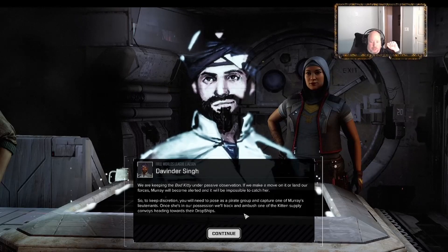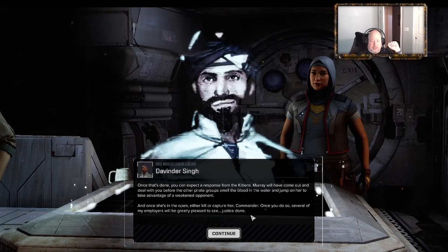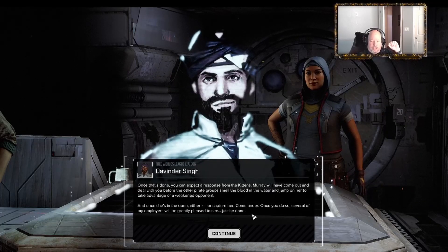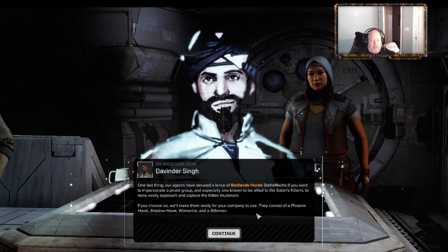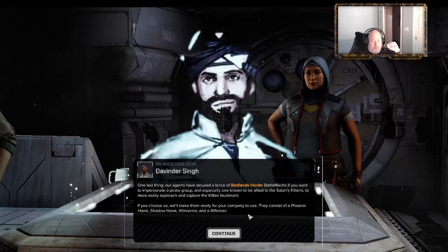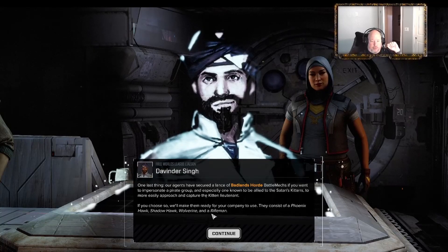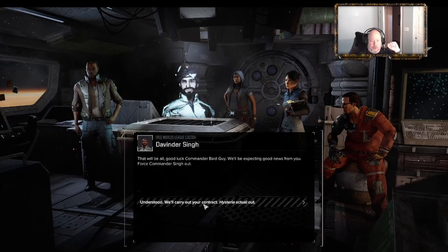"Your objectives are to locate Laura Murray and capture or kill her before she escapes using her drop ship. To maintain discretion, you will need to pose as a pirate group and capture one of Murray's lieutenants. Once she's in our possession, we'll track and ambush one of the kitten supply convoys. Once Murray is in the open, either kill or capture her. Our agents have secured a lance of Badlands Horde mechs - a Phoenix Hawk, Shadow Hawk, Wolverine, and Rifleman - if you wish to impersonate a pirate group. Good luck, Commander."